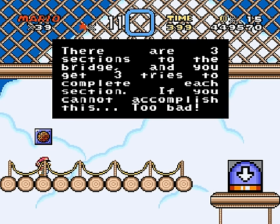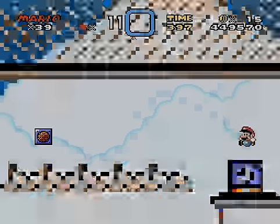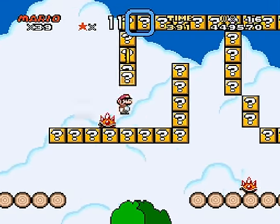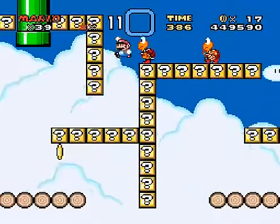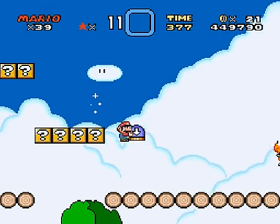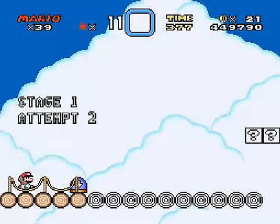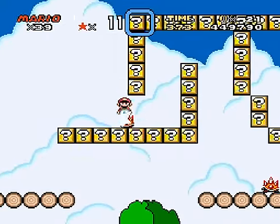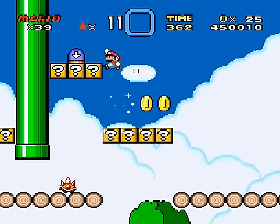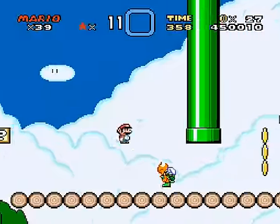P-switch bridge! There are three sections to the bridge, and you get three tries to complete each section. If you cannot accomplish this, too bad! Well, that sounds very harsh, but okay, I'll give it a shot! Attempt one of stage one! And it looks like I gotta be fast — get to the other P-switch! I didn't even hear that ringing, but I should've known better by the length. Let's try this again — just milk the time for what it's worth. You don't have to hit it right away!